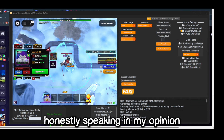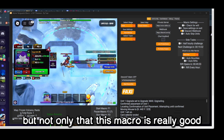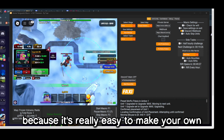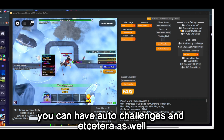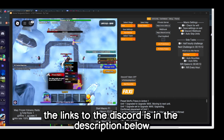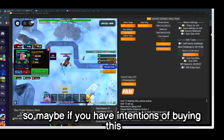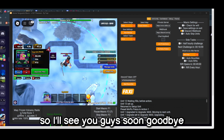Honestly speaking, in my opinion, you get this to grind Frieza — as in to grind the remote. But not only that, this macro is really good because it's really easy to make your own customized configs. You can have auto challenges and more. I really like that option. Do like and subscribe — the links to the Discord are in the description below. Do note it is a paid macro, so maybe work for an hour to get that paycheck and buy this. I'll see you guys soon, goodbye.